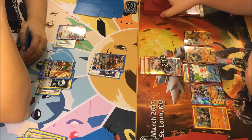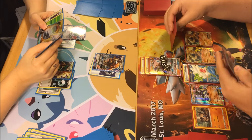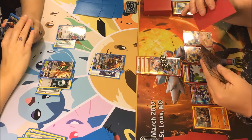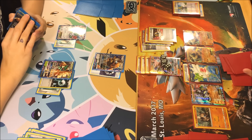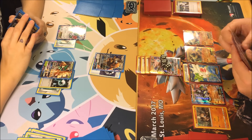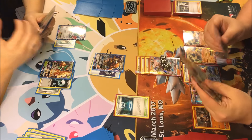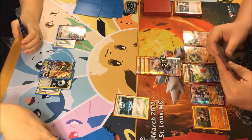I've got to knock Tauros out this turn. I'm going to attach another special fighting energy and then Sycamore. That Team Flare Grunt. A lot of what this deck is doing is disruption — knocking off a lot of your energies and things like that. Fighting Stadium is out. I'm going to do 120, 40, 50, 60, 70, 80, 90, 100 — so 200 something plus weakness.